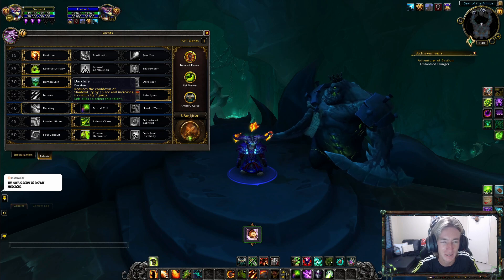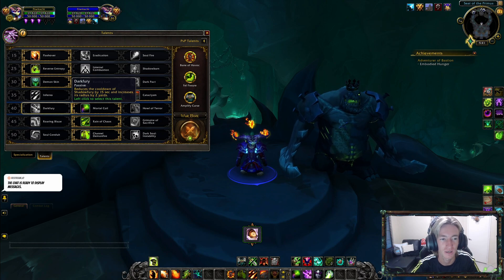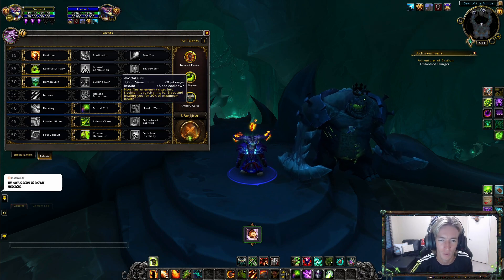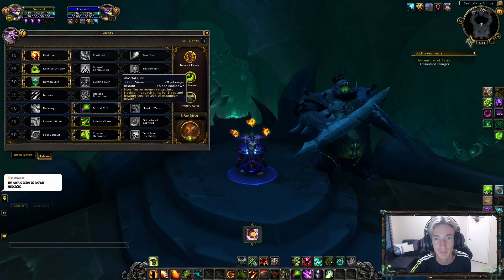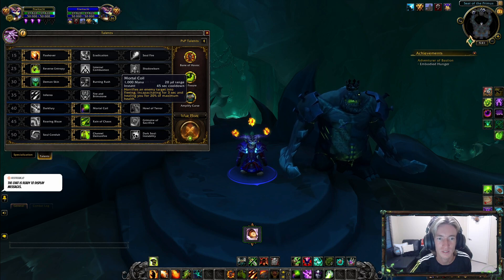For Row 5, Dark Fury is useful in PvE boss fights with lots of adds or mobs you want stunned. Howl of Terror is mostly a PvP ability — it's an AoE fear but not really that beneficial. I strongly suggest going with Mortal Coil in both situations. It's a nice defensive cooldown for PvE players; you can't incapacitate a boss, but you do get healing for 20% of maximum health. And in PvP, it gives you a lot of control.